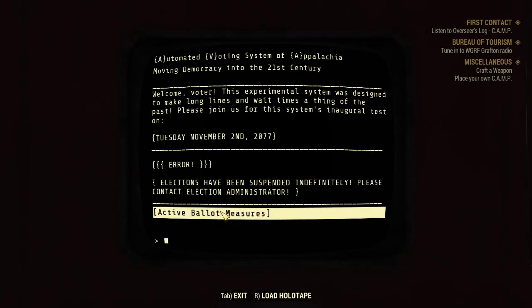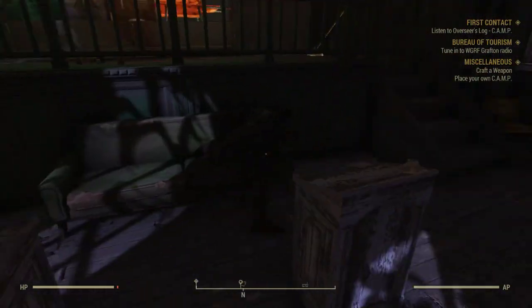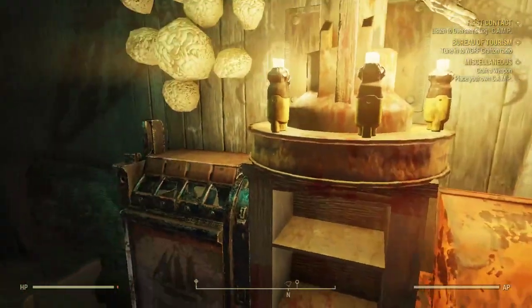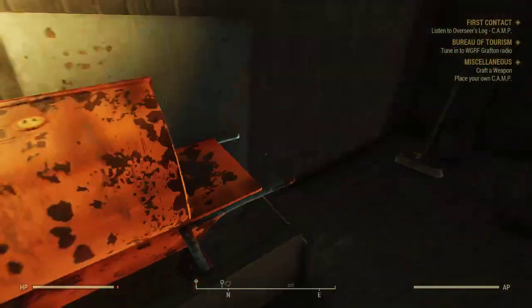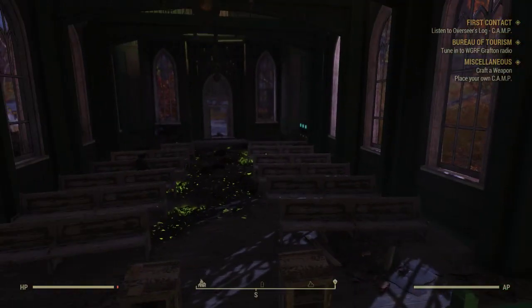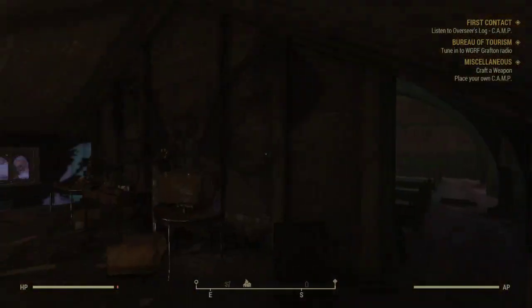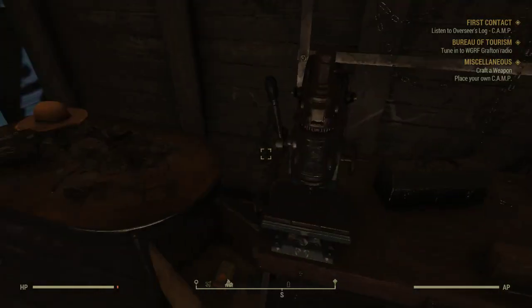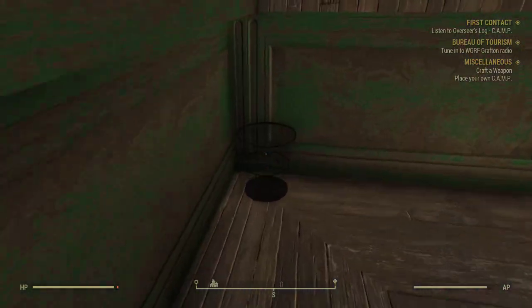I'm guessing that means this is a three-player mission. 'Elections have been suspended indefinitely, please contact the election administrator, activate ballot measures' — forget it. What the — an altar. Brain fungus. I hear something — could be an enemy, could be another player. It's a well-designed building, too bad there just isn't that much to do in it once you kill the scorched.